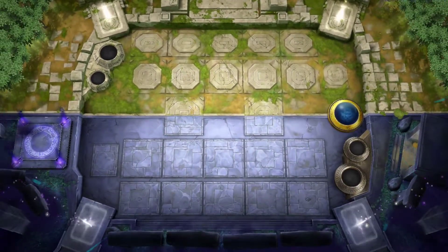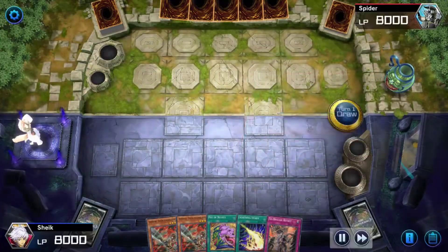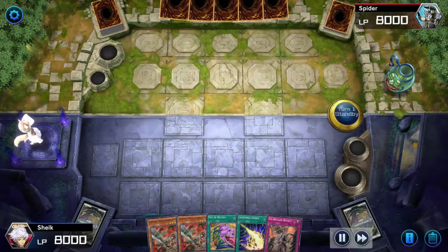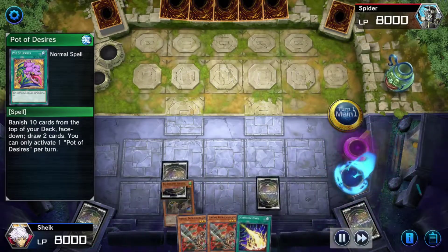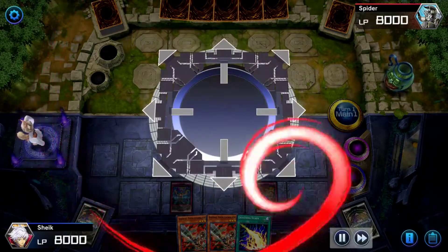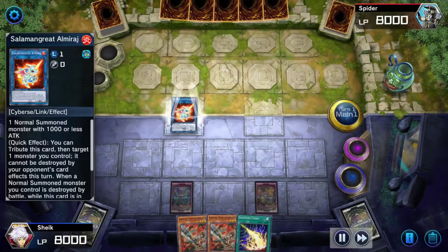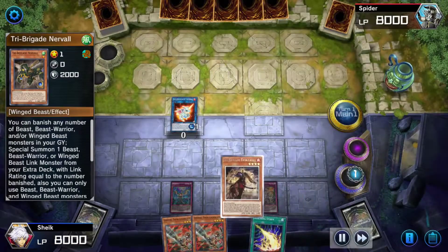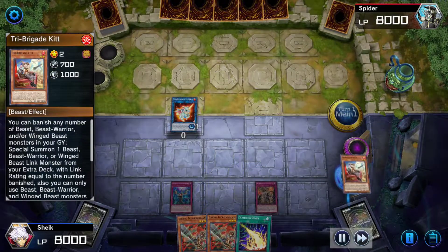It is going to take us a couple of turns so let's get started. By playing Pot of Desires, banish ten to draw two, put down Impermanence and Revolve. Then I link Nerval off into Almiraj, which is going to send Nerval to the grave, and by effect I will get Fractal to the hand. I will then send Fractal to the graveyard by effect.